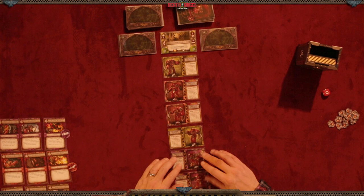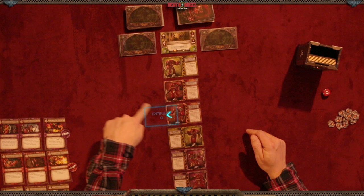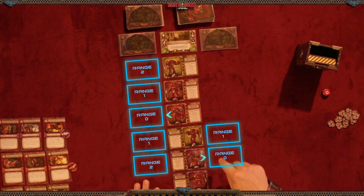On top I have brother Claudio with a range zero attack. What does range attack mean? For example, brother Valencio has a range two attack, so he can attack here, here, or here — 0-1-2. Brother Zael has a range one attack, so 0-1; he can only attack things close by. Now we're not finished setting up just yet.